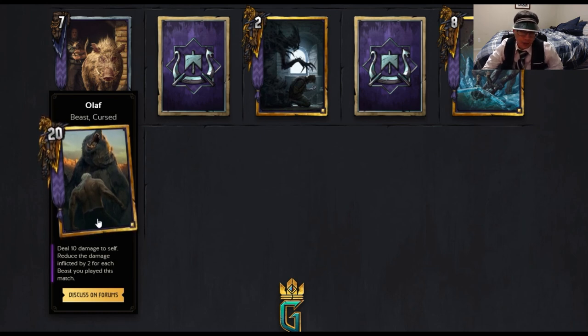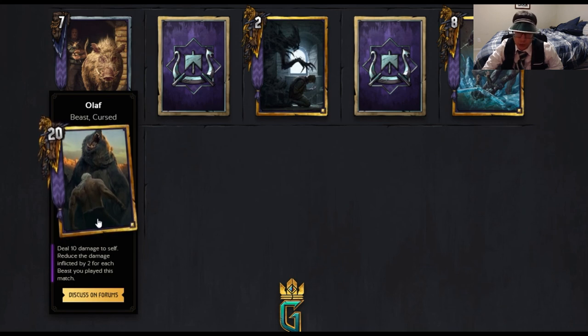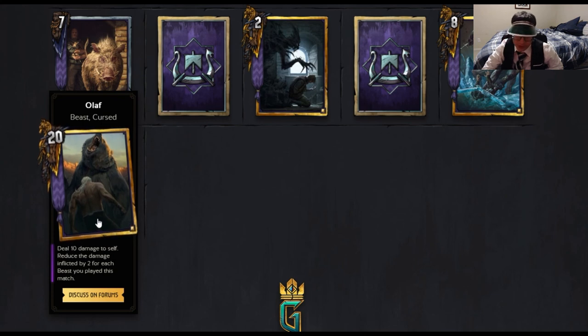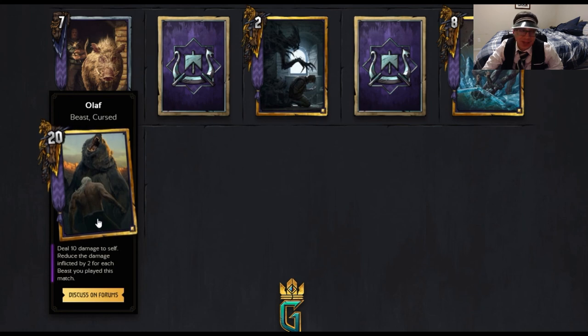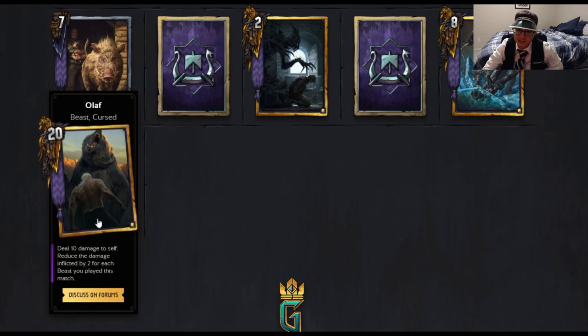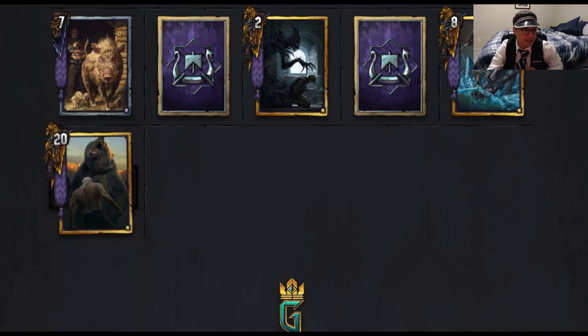I think golds are actually getting buffed massively in this patch. A lot of these new golds can be manipulated to easily be 20-point plays, which makes them scary for what's coming to this game. Most golds we currently have don't generate this much value consistently. Tell me what you guys think.